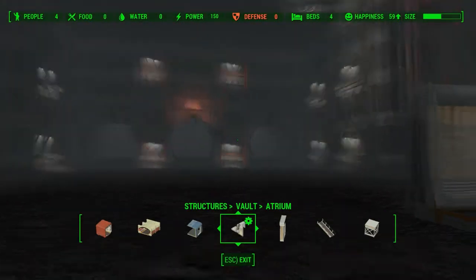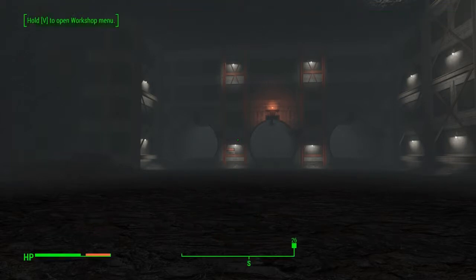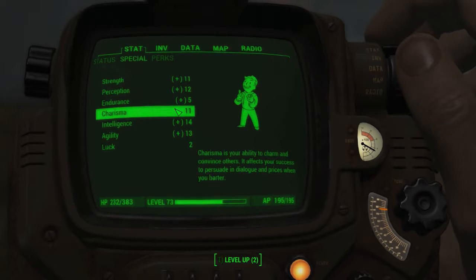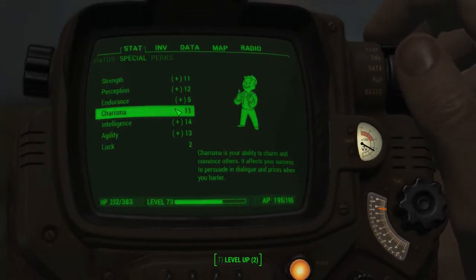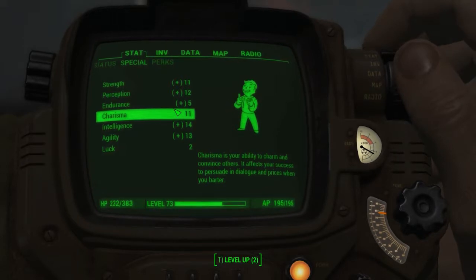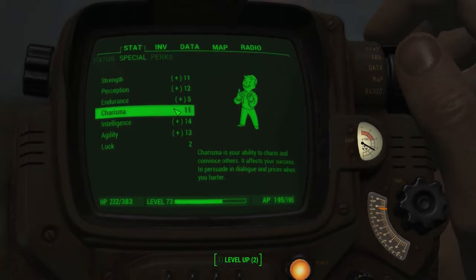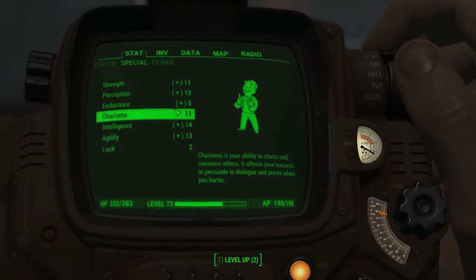The stuff we're going to put would probably need to be right in here. How many people could I have? I think it was 20, right? Let's look at my stats - my charisma right now is just a natural 11 with the 10 plus the bobblehead. I'm pretty sure for a settlement it's 10 plus your charisma plus any other add-ons like hats or suits or whatever gives you charisma. So I'm pretty sure the max settlement we can have is 21. That's probably what we're going to try to shoot for.